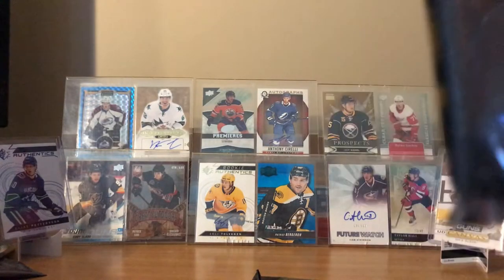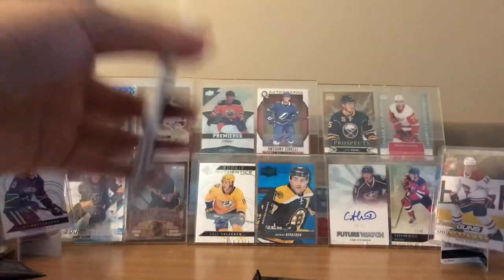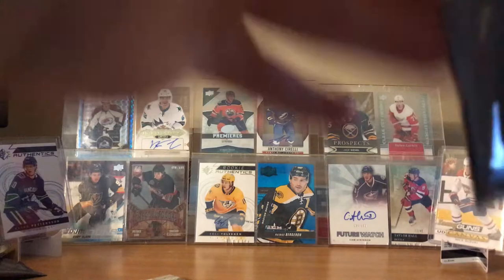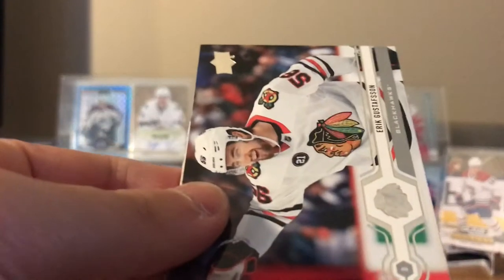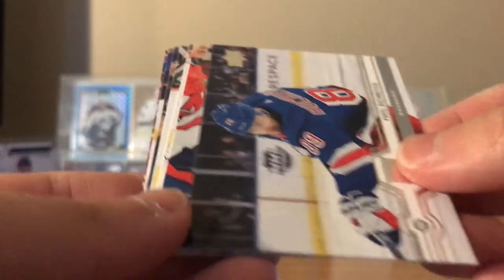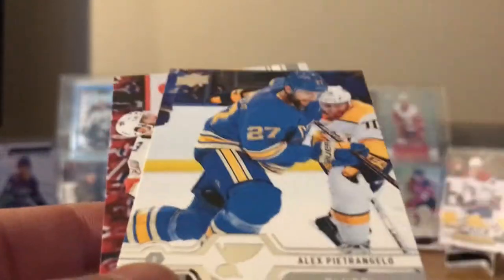Two packs left — and that looks like a jersey card. Here's Erik Gustafsson, Pavel Buchnevich, TJ Oshie, Patrick Marleau 30th anniversary cards, Marcus Foligno, Sid the Kid, Alex Pietrangelo, and Keith Yandle.